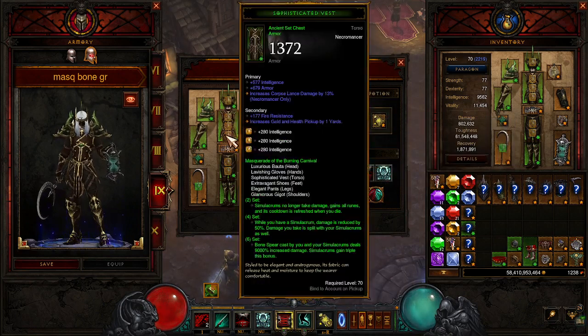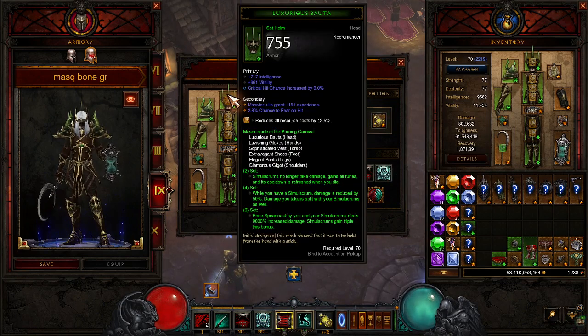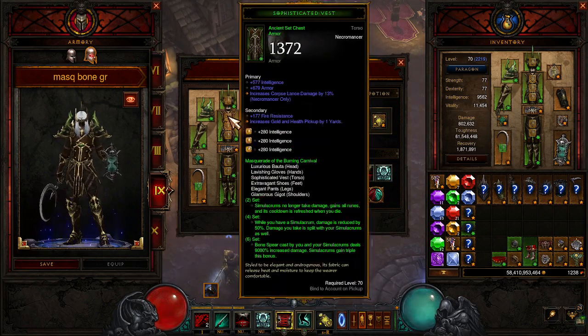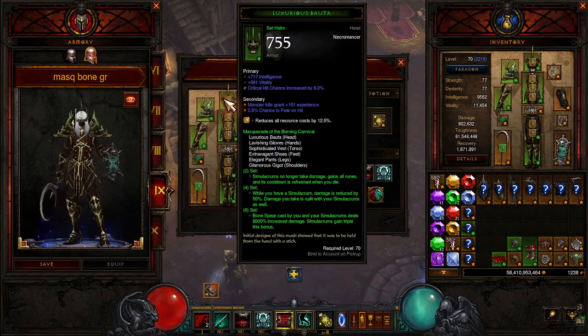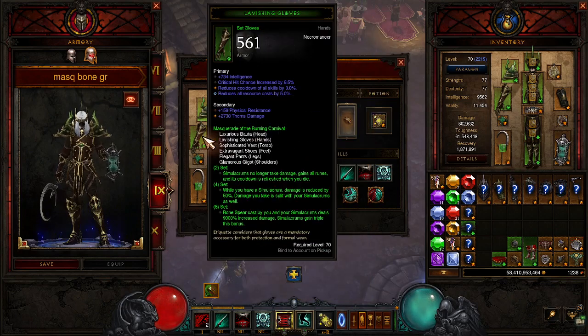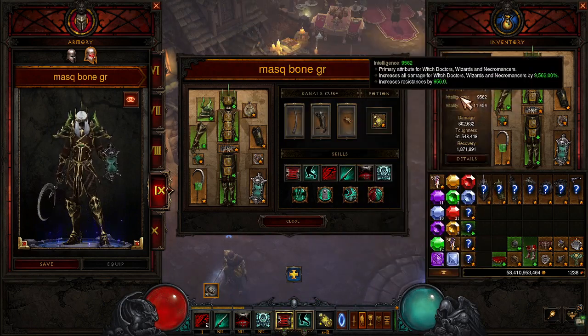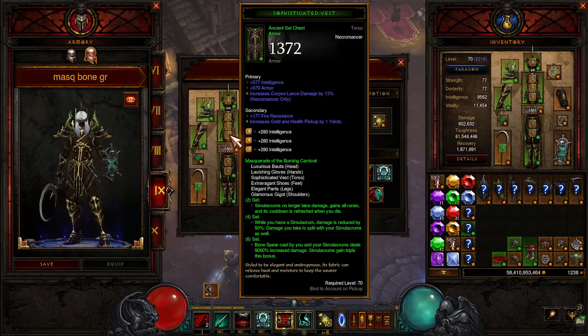For the gems, we're using all Intelligence gems so we get resource cost reduction, because that is one of the biggest stats for this build. Resource cost reduction and crit are the biggest things. We have 9,500 Intelligence in our gear and none in our Paragon Points.